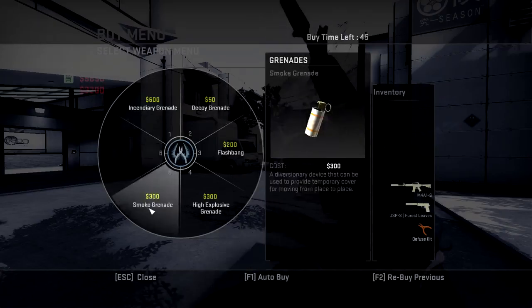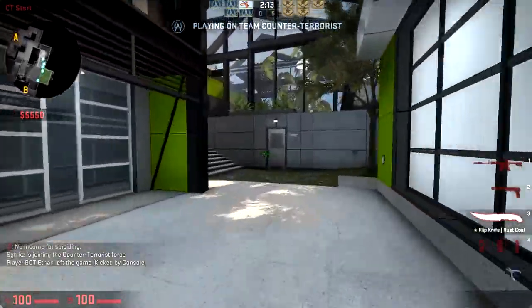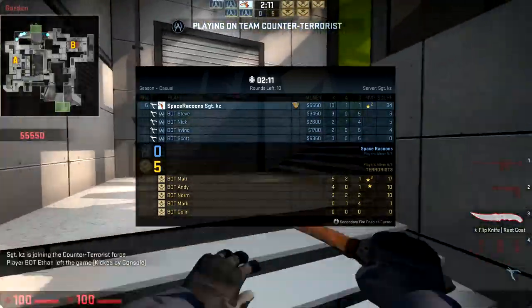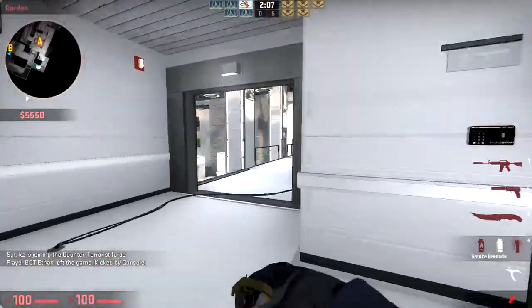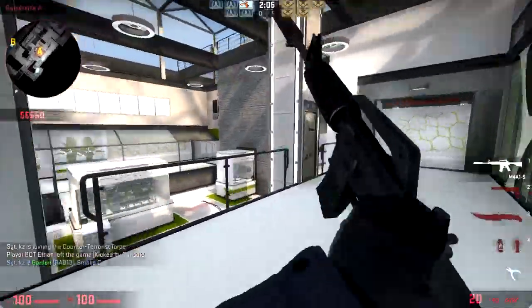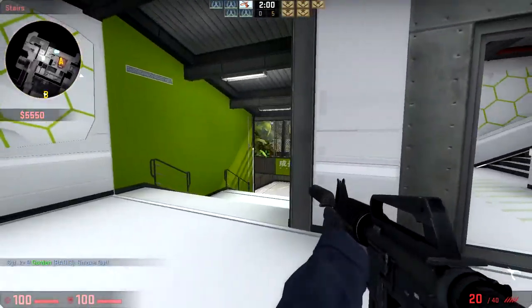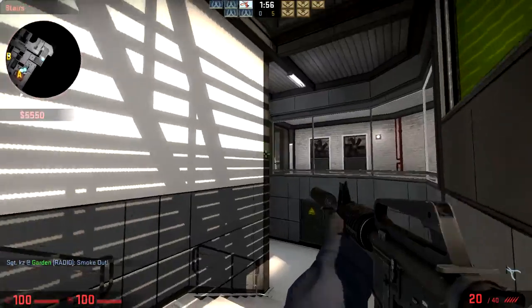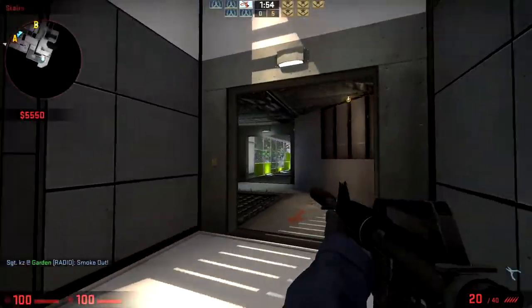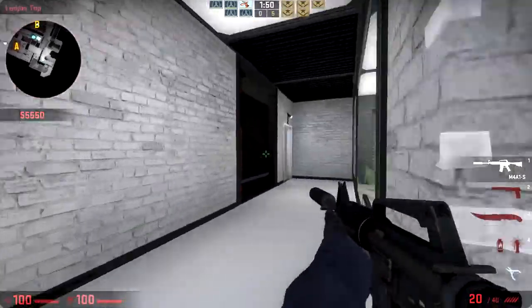So now we're playing CT side of this map. We're going to go one round A, one round B. There are two ways to come to A — if you look at the minimap on the top left, there's this way that I'm currently going, which is my favorite one because you can smoke off different spots and not miss your smokes. You can rush these places a little bit, and if they occupy the other passage, you can actually come up behind them pretty easily by going through here.